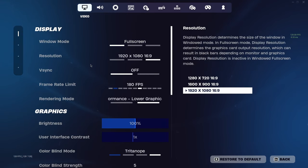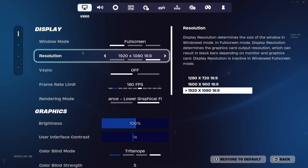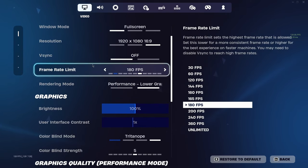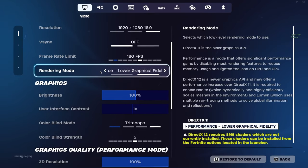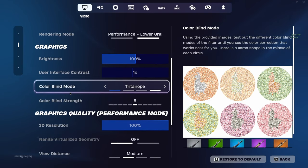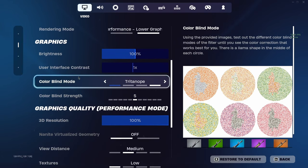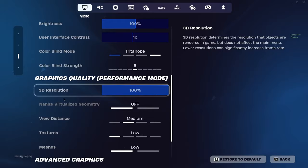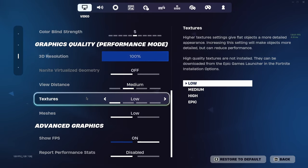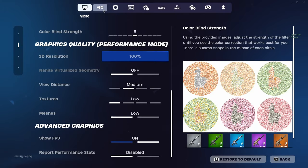For window mode, full screen. I'm on PC, so all this stuff is just the basic PC stuff. 1080p — I have a 1080p monitor, so 1920x1080. It's a 165Hz monitor, so I use 180 FPS. You always go one above whatever your monitor refresh rate is. Brightness and color blind mode — this is the same from last season; I just do this so the color pops a little bit more. 3D resolution is 100. View distance is medium, textures are low, just because it makes the FPS higher. Show FPS is on.